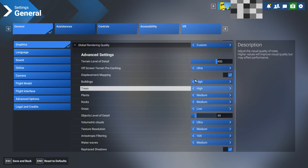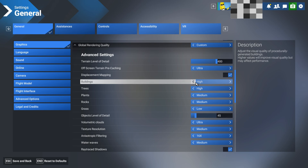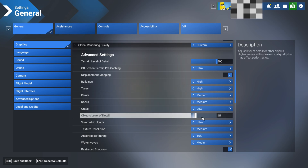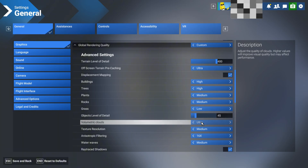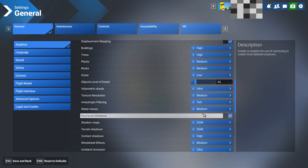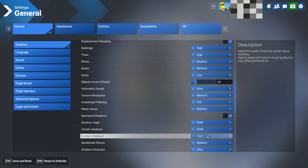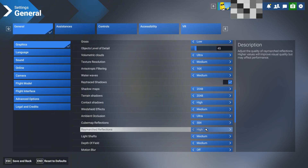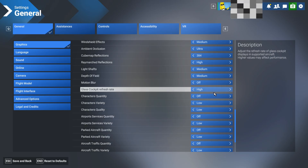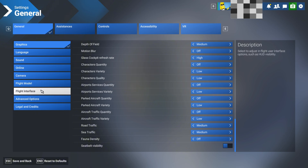The terrain level of detail is set to 100 — though it shows 400 because I'm running Auto FPS, which I'll talk about shortly. Off-screen terrain pre-caching is ultra. We've got displacement mapping; buildings are high, trees are high, plants are medium, rocks are medium, grass is low. Volumetric clouds are ultra, texture resolution is medium, anisotropic filter is 16x, water is medium. We've got ray trace shadows and everything is pretty much on medium or high, apart from settings we won't use when flying big commercial airliners.